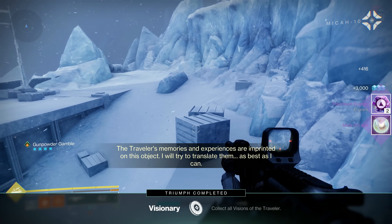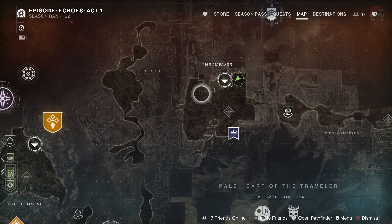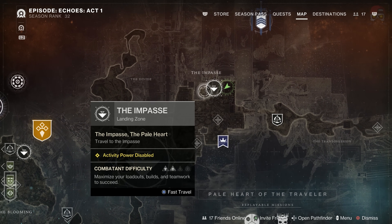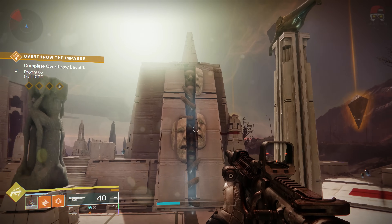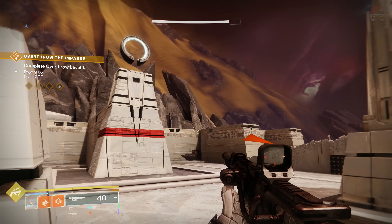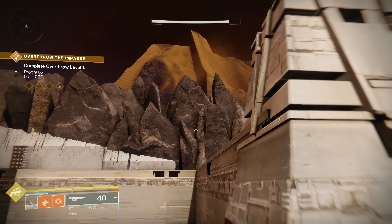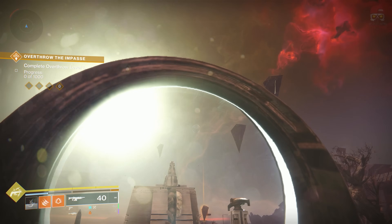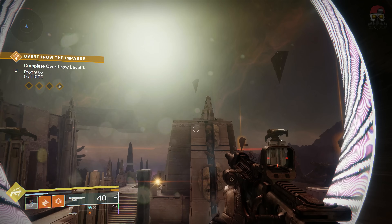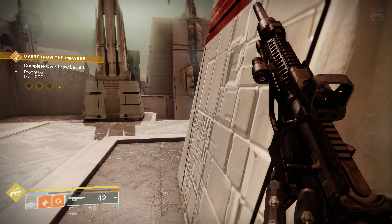The next one is very, very easy. Go to the Impasse — the Impasse spawn location was right there by that tree. Come over here to the temple-looking thing. I've already grabbed this one, but if you jump up here there's a circular thing, and the traveler vision is going to be right in the middle of it. Just grab it and pick it up.